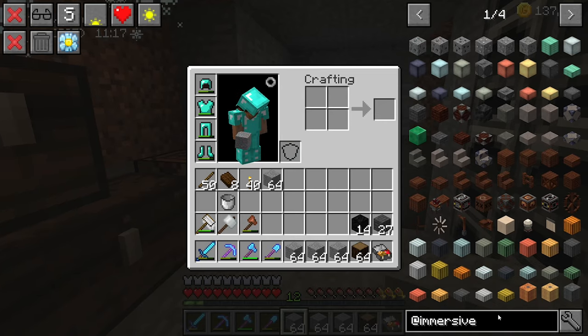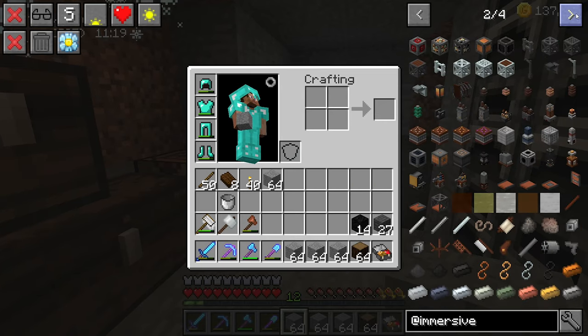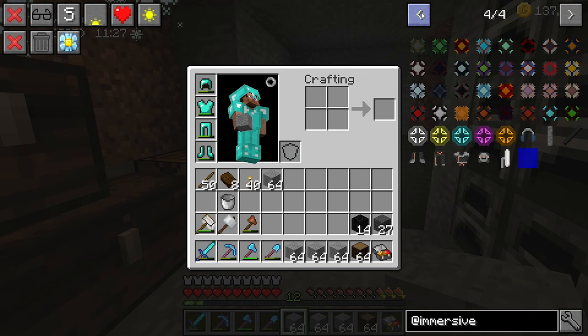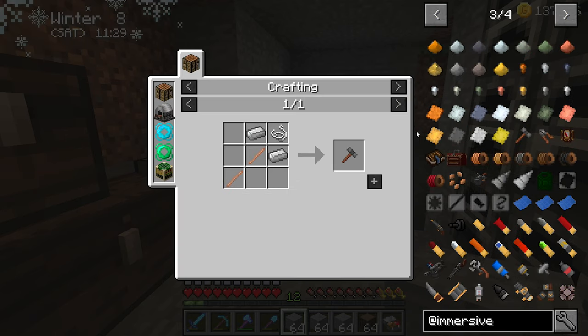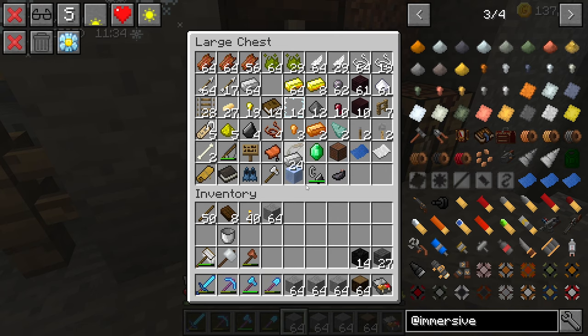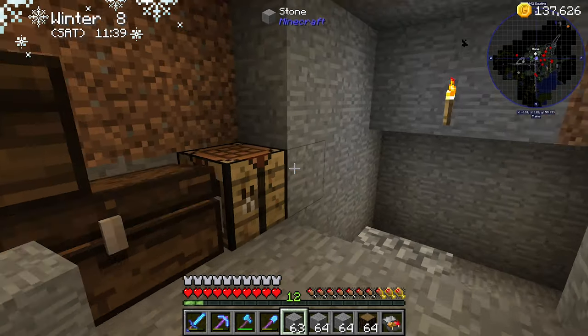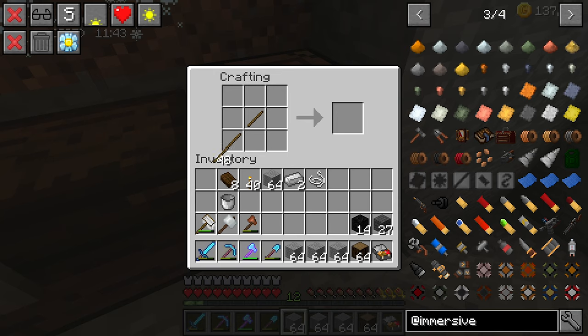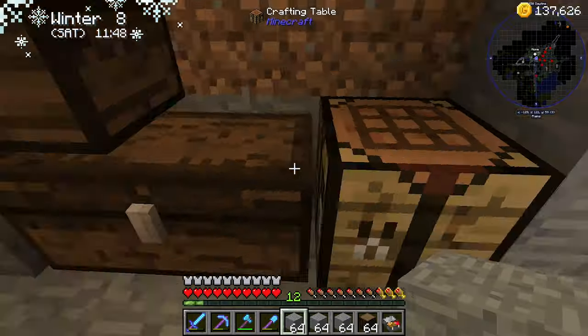And we actually need to make an engineer's hammer. So while we're down here — where is the engineer's hammer recipe? Should be here somewhere. There it is. So two iron, two sticks, and some string. Press the wrong buttons — we need to have two sticks, two iron, some string. Beautiful.